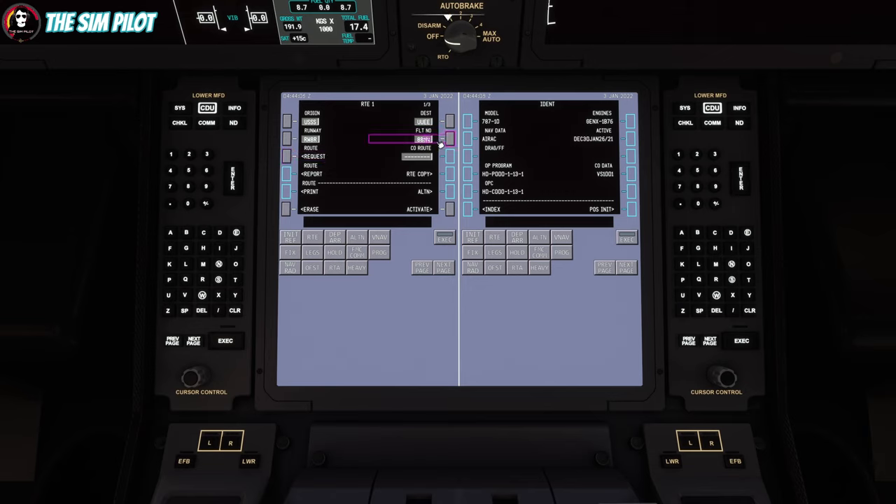The flight number is wrong — it's not taking it from SimBrief. Our flight number is AFL1415, which is a real-world Aeroflot flight, but not with a Boeing 787 — it's a Boeing 737. From here we have to activate the route and execute. That is done.